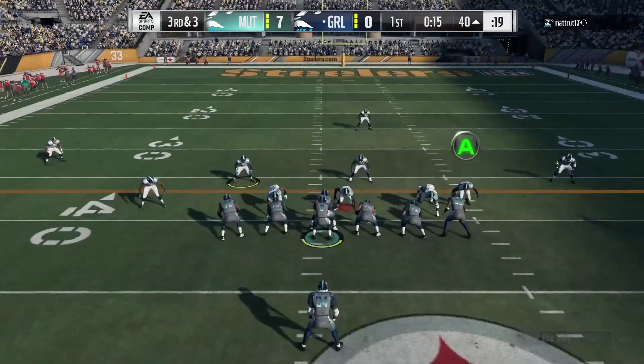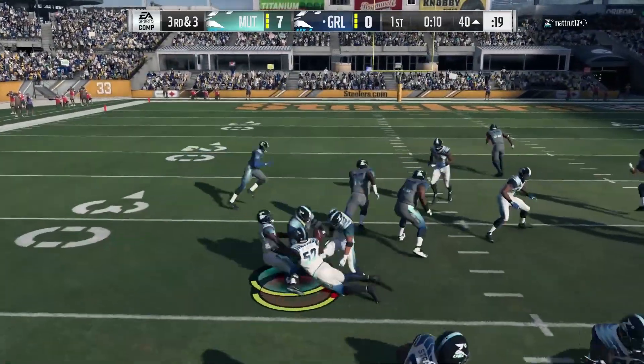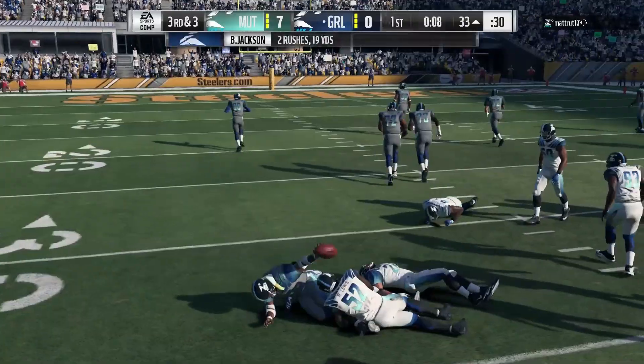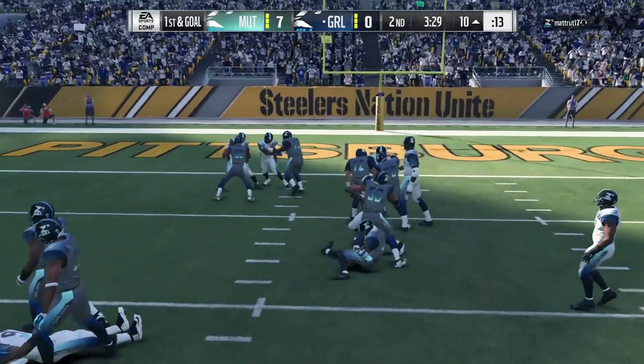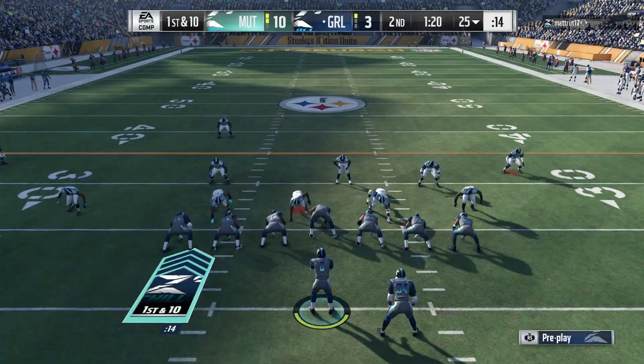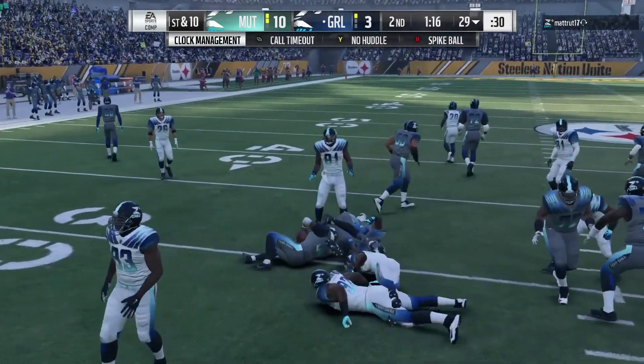Two moves, one play — successfully executed both of them. So, Bo Jackson. Do I think he's better at halfback, tight end, wide receiver, or fullback? A lot of people are saying fullback because then you can play him at a whole bunch of different positions. I think the Bo Jackson halfback is probably the best card on offense.